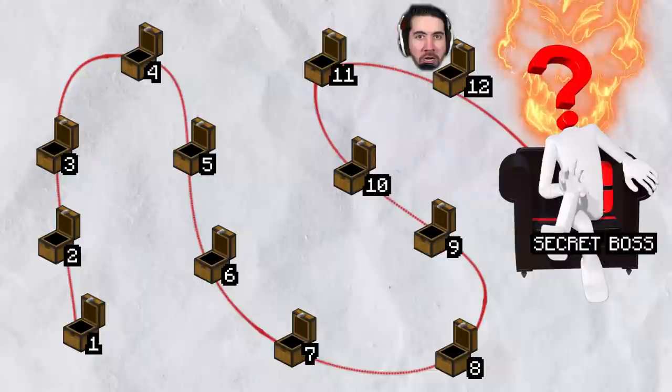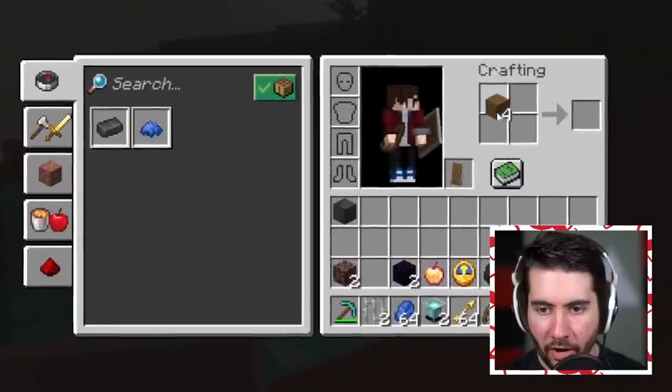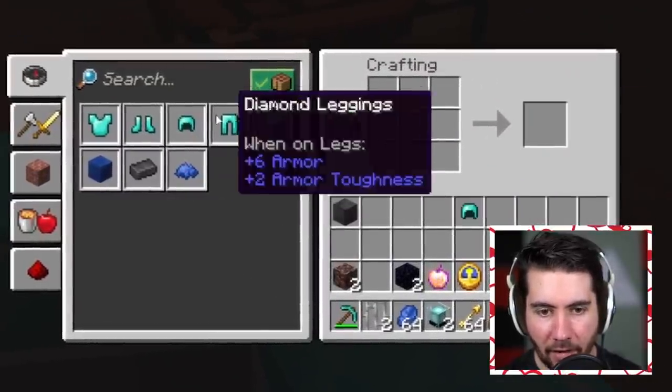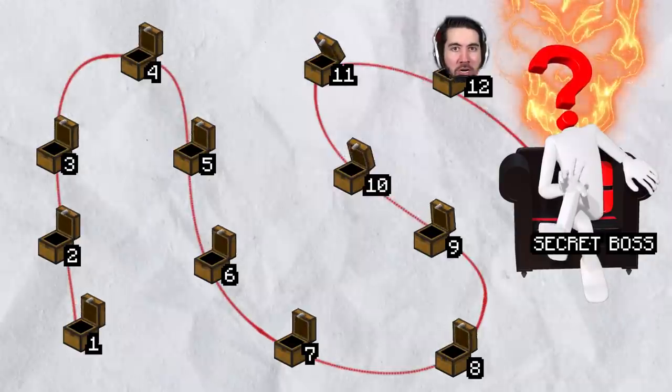We're breaking through the full netherite blocks — this is crazy, but I don't even think I need this to kill the boss. Before I hop down the hole, I collect four pieces of wood, create a crafting table, and craft a full set of diamond armor. All we have is a bow and 64 arrows. Ladies and gentlemen, we're going in the dungeon.